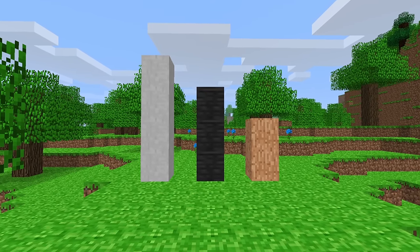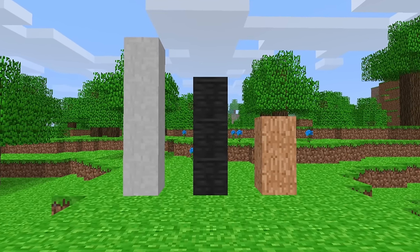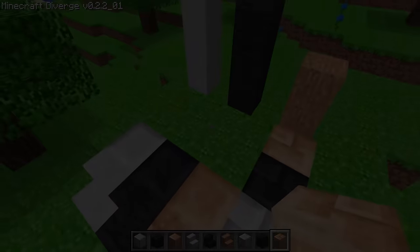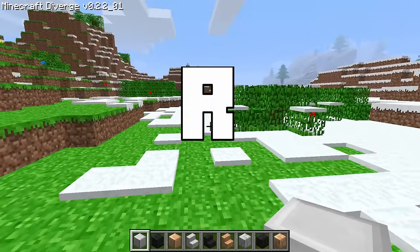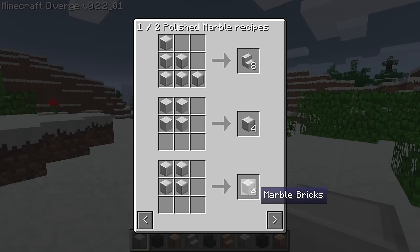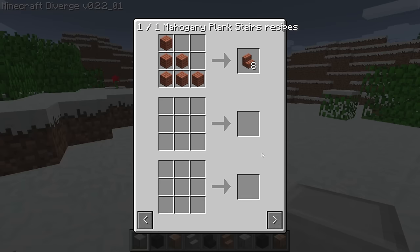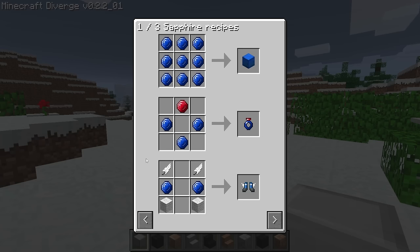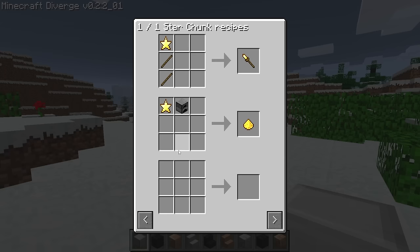On a lighter note, the mod adds a few new stone-style variant blocks: marble, slate, and granite, each with their own unique color for even more building options. They can also be crafted into slabs and stairs, and polished for even more building variation. One of my personal favorite features of the mod is the R key, which allows you to see all crafting recipes for the selected item — it reminds me of Too Many Items, but it's all built into the mod so you don't have to worry about it. You can also press R on materials and it will show all things they can be crafted into, even for vanilla blocks. Kudos to the developer on this one.